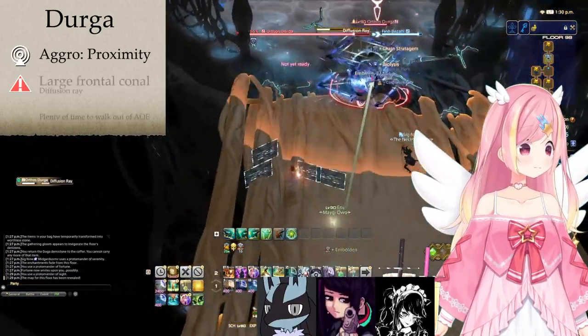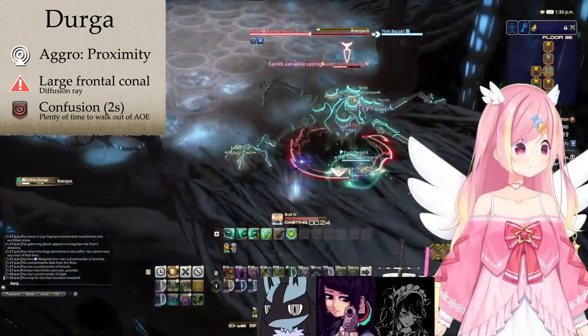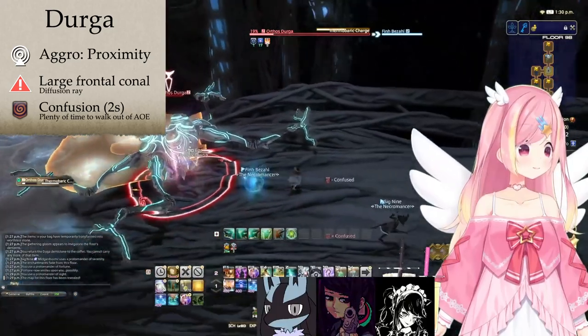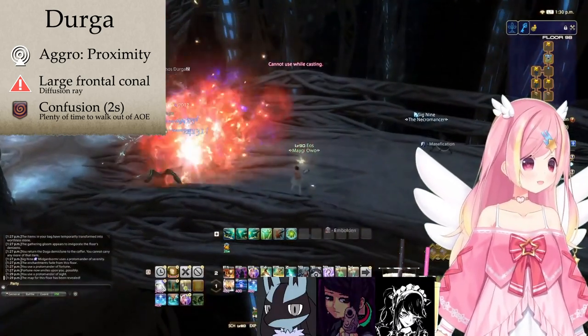The Durga will cast a telegraphed large frontal cone AOE. Afterwards, it'll use Brain Jack, applying Confusion on one player and casting an AOE on the location. When solo, Confusion causes you to stand still, but you still have time to walk away after the Confusion wears off.